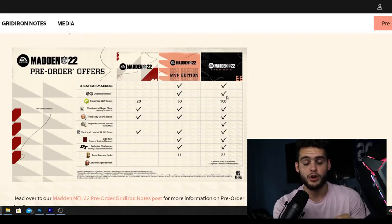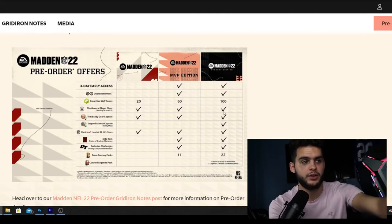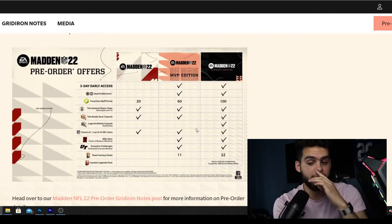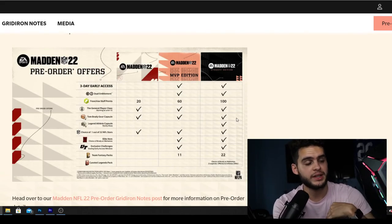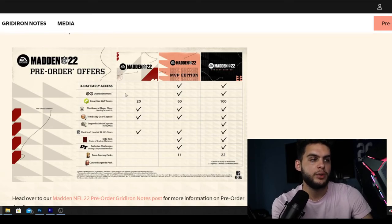If you're a hardcore Madden guy - you go all-in on Ultimate Team from day one, you love early access, you want the legend packs and double fantasy packs - you go Dynasty. If you're a content creator like a YouTuber, you go Dynasty no matter what. If you play everything - franchise, Ultimate Team, the Yard, even Face of the Franchise - you get the Dynasty Edition. If you're a casual who wants to try Ultimate Team but isn't sure you'll stick with it, go with Madden 22 standard and save about $40 after discounts.